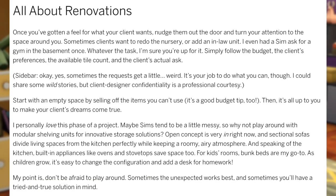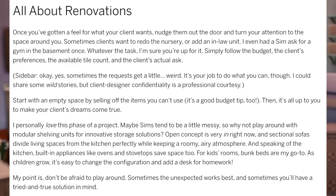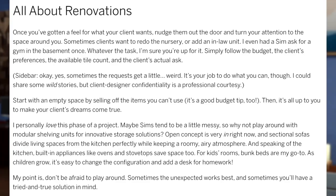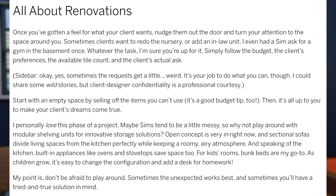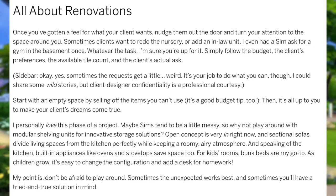Moving to the renovations section: 'Once you've gotten a feel for what your client wants, nudge them out the door and turn your attention to the space around you. Sometimes clients want to redo the nursery, add an in-law unit, or even a gym in the basement. Simply follow the budget, the client's preferences, the available tile count, and the client's actual ask. Sometimes the requests get a little weird — it's your job to do what you can. Start with an empty space by selling off the items you can't use. Then it's all up to you to make your client's dreams come true.'